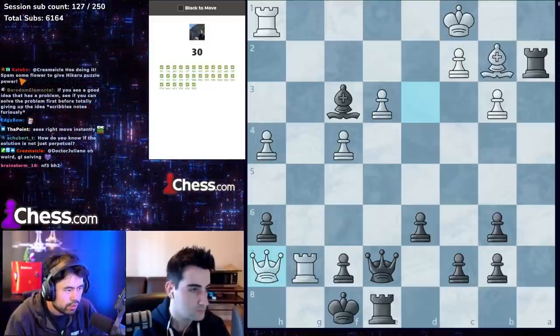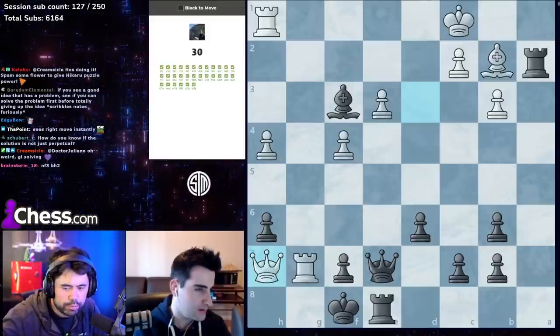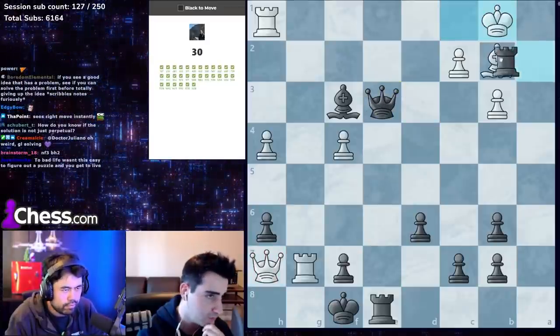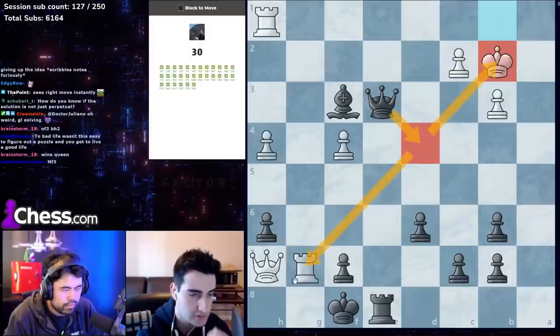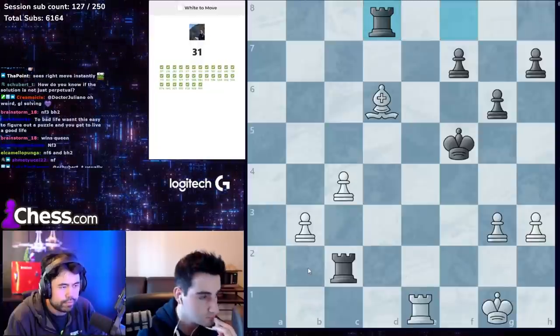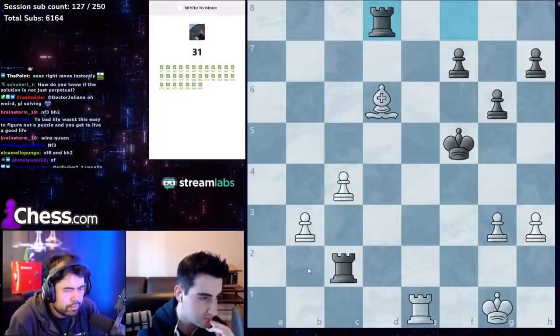This one doesn't look obvious — h7 actually. I think I got this wrong in one puzzle battle championship. It's got to be queen takes e3; king moves to b1, we take on b2, king recaptures, queen d4, and we win. At the end there's a bishop as well.